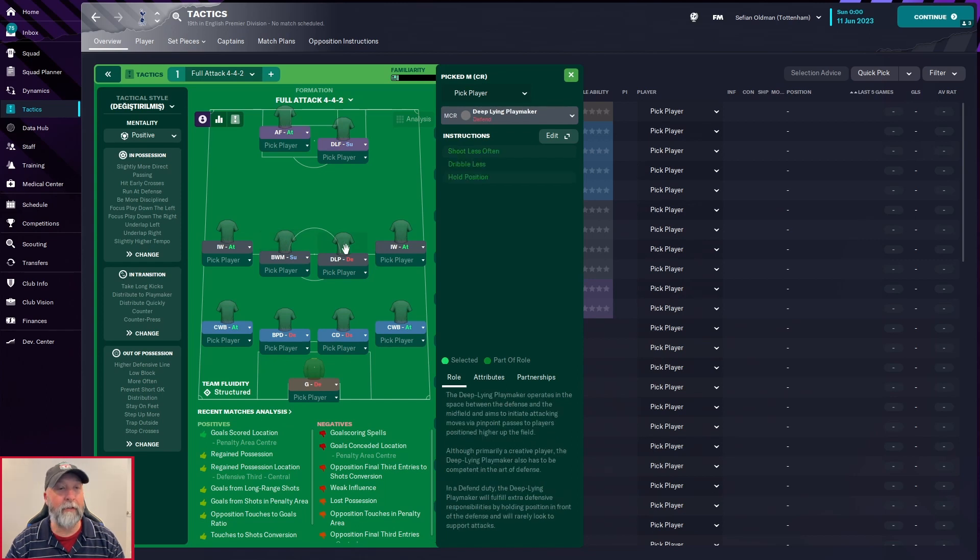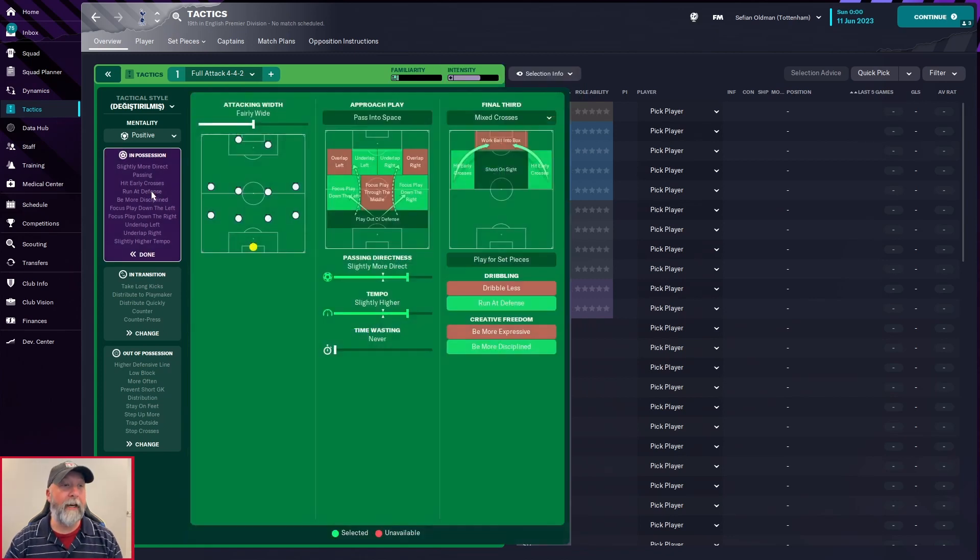We have inverted wingers in attack on both sides, a ball-winning midfielder in support on the left, a deep-lying playmaker in defend on the right, an advanced forward in attack up front on the left, and a deep-lying forward in support on the right. I'm going to assume this was created very specifically for the creator's own players and squad, so I'm really not sure how this is going to go.